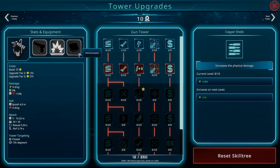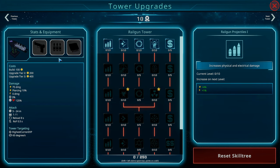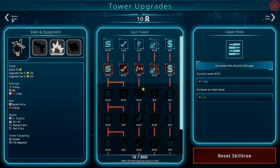Let's go spend our upgrade points — we have 10. The rail gun tower — the biggest issue is its recharge time is so slow but I don't think there's an upgrade for that. There's increase physical and electrical damage with rail gun projectiles — gives us plus four kinetic damage and one percent electric. This one looks like three kinetic and then piercing. Increase rotation speed, increase electrical piercing damage, reduce build cost. I think I might stick with the basic gun tower since it's cheap and do more upgrades on that.